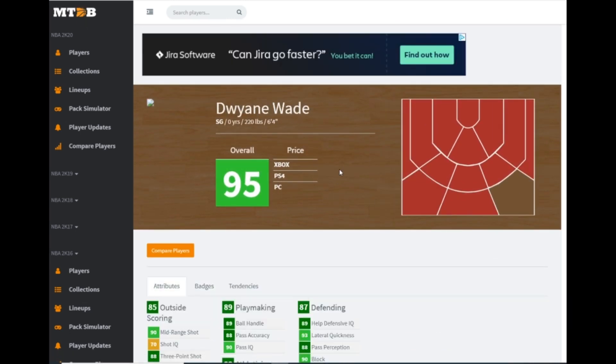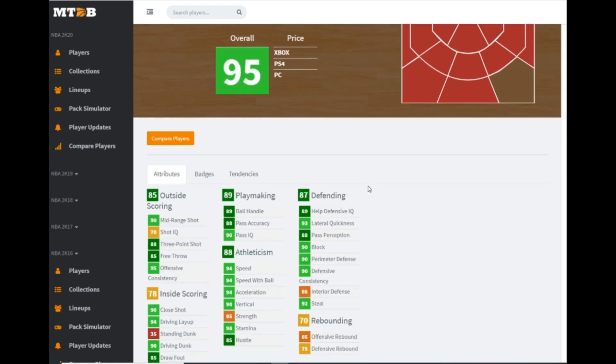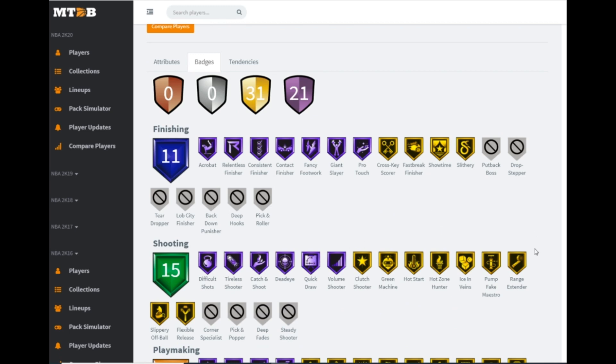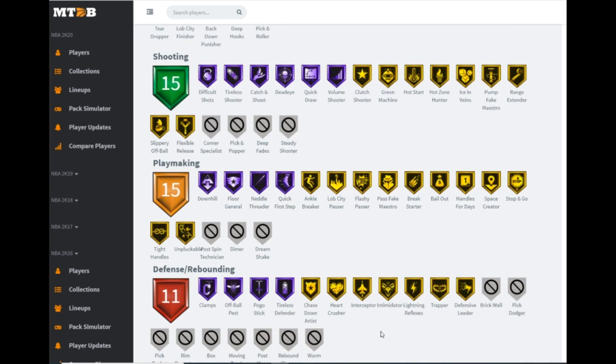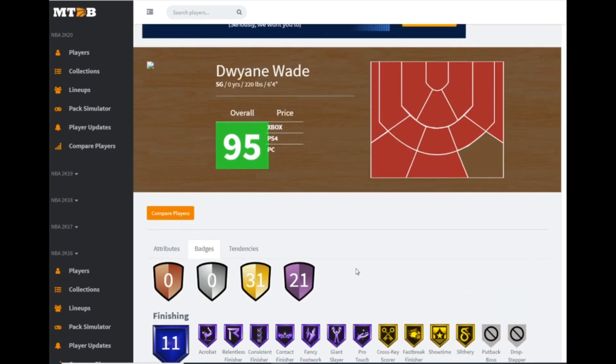Next we get a Dwyane Wade card. There's been nothing between the amethyst and pink diamond, and now we do — so for a budget baller this is going to be a great card. 88 three-ball, good driving dunk, 94 speed, 93 lateral quickness, 90 perimeter defense. Hall of fame quick draw, gold range extender. I compared it to the pink diamond and it's not that big a difference. They still didn't give him pick dodger, but Dwyane Wade is a great card for budget ballers.